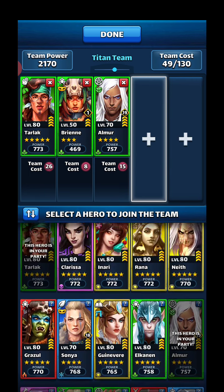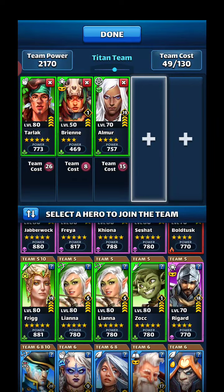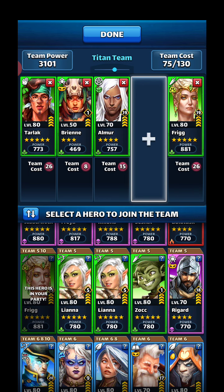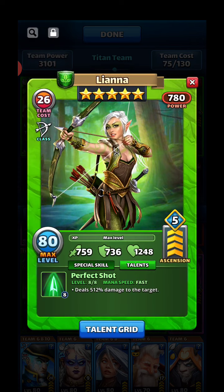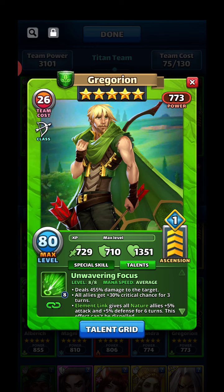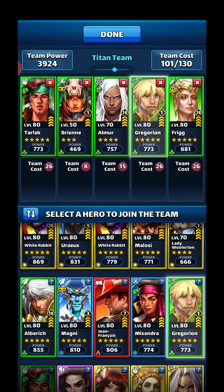We get negative defense against nature. We're using all nature, so that stacks with Brienne. Then these two are pretty much your heavy go-to hitters. I usually bring Frigg — she's my strongest with 880 damage — and then Lianna does 759. But Greg at 729 is 30 percent attack lower, but he adds an extra plus five percent attack, which is going to stack on top of the banners and on top of Tarlak's stuff. That's why I like to bring him in.